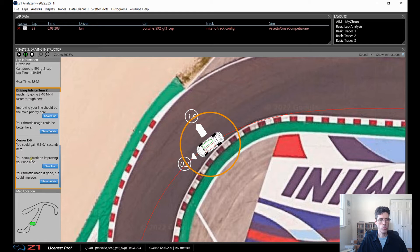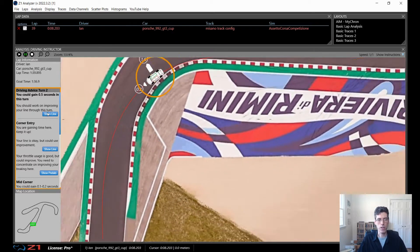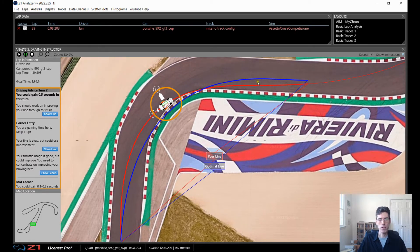First I want to see the line for the whole turn — what I'm doing versus what could be better. Clicking 'show line' reveals the red line as what I'm doing and the blue line as the optimum line. I'm starting pretty far to the left and should be more in the middle. I'm hitting the apex really early and going very wide, whereas optimally I should be hitting more in the middle and staying on this curve a lot longer. That's something I really want to practice — staying on this curve and using more of it through this turn.